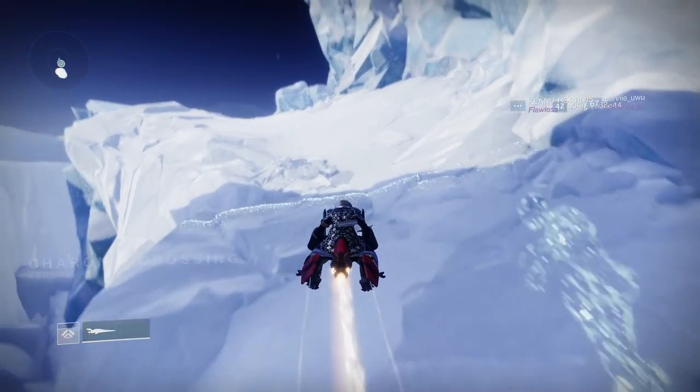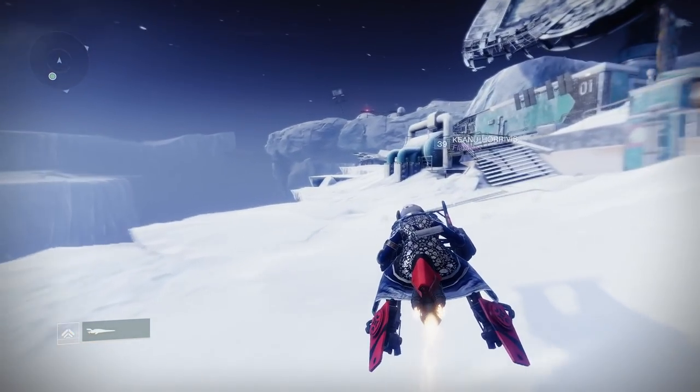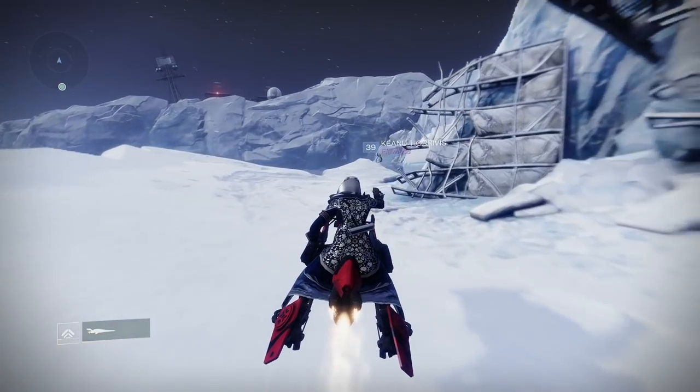We're going to start out in Charon's Crossing — this is one of the fast travel locations, so just spawn in here. Once you spawn in, you want to head to the left. We're going to be going over to Cadmus Ridge. There are actually two exos that you can find here, so you can get them pretty quickly. Just head in this direction and I'll show you exactly where they are.